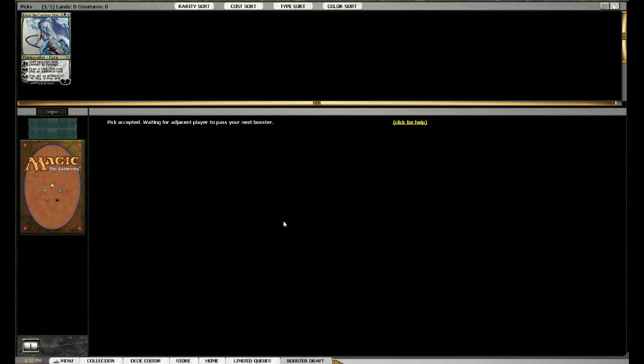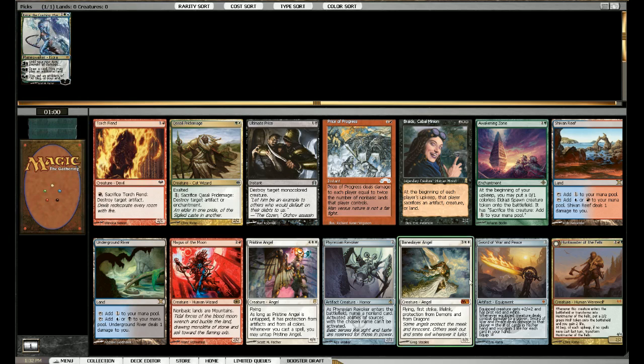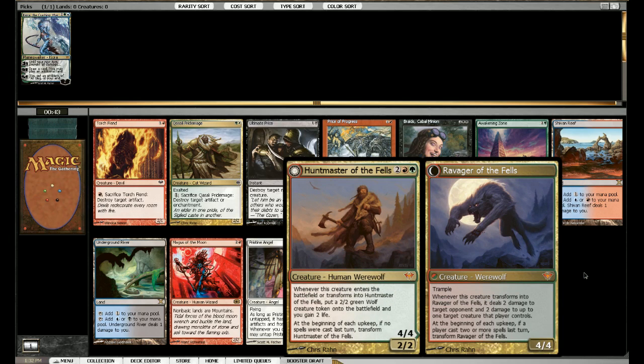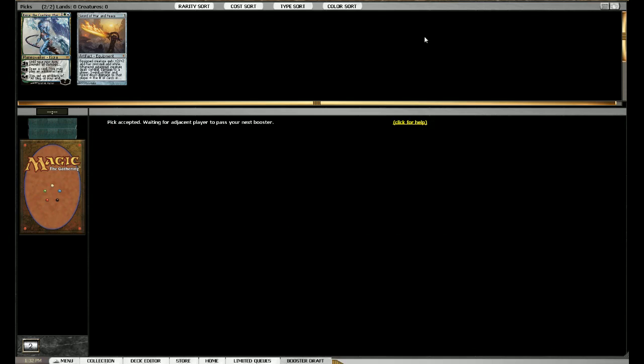Kiora's playing standard, doesn't it. And we get a Sword of War and Peace - not really the colors you want to be in with the sword, but passing up a sword is really hard. No clue what my opponent - the person to my right - picked out of something like this. Bane Slayer seems fine, Huntmaster is fine, but not a card you want to commit to two colors. So it has to be Karn or something - Karn, Jace, another sword, Periscull, maybe Stoneforge Mystic.